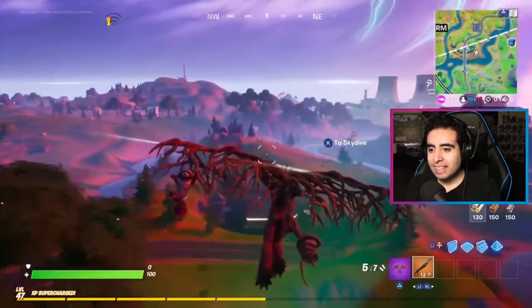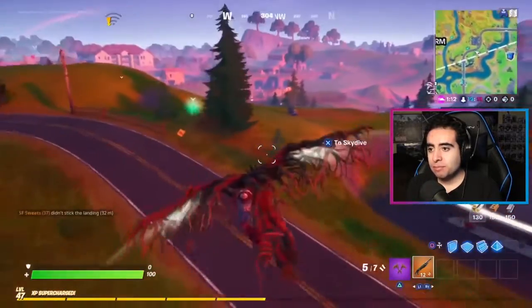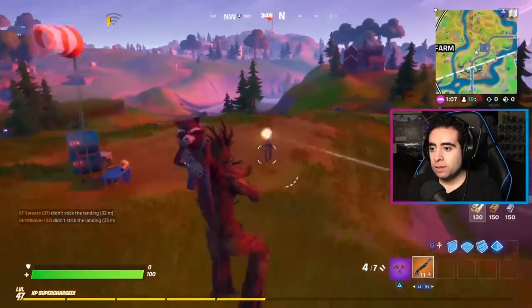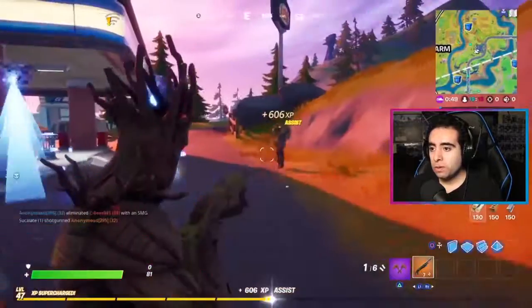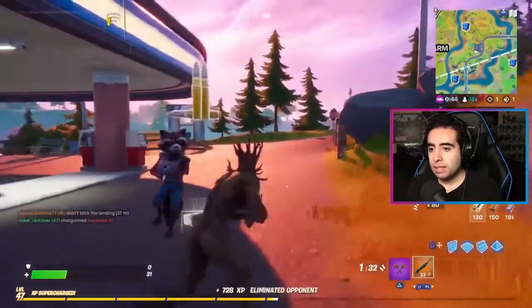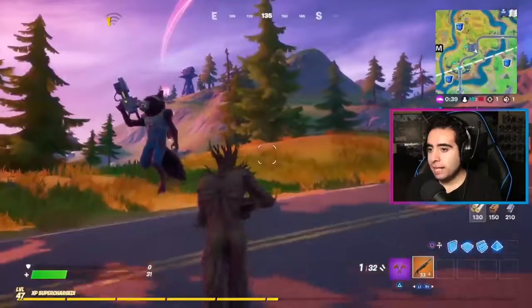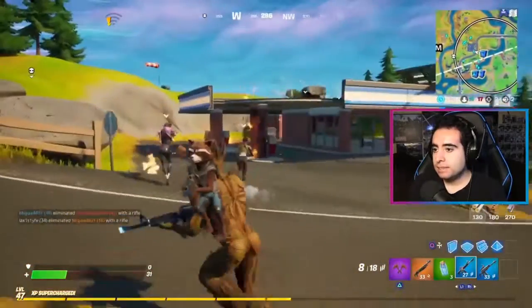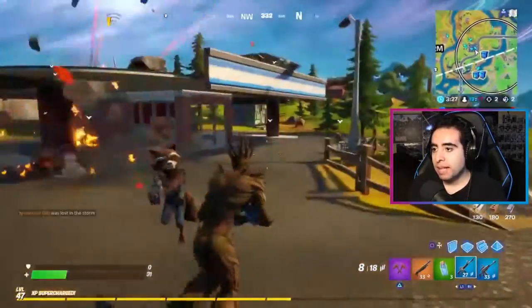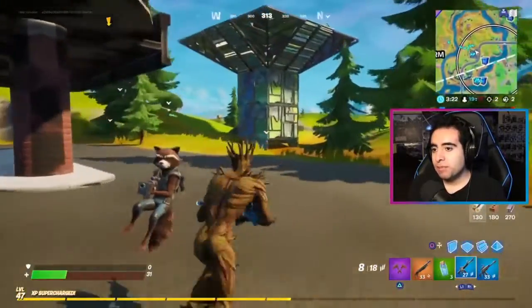This is awesome. I love Rocket — he's laying back in the air, he's got a jetpack! He's literally got Groot's back. This is probably the best back bling — back bling pet — well, I don't even know what to call him, because Rocket does not like to be called a pet. But Rocket is too damn cool.